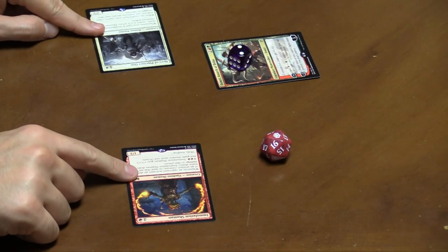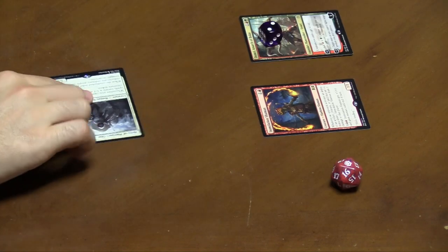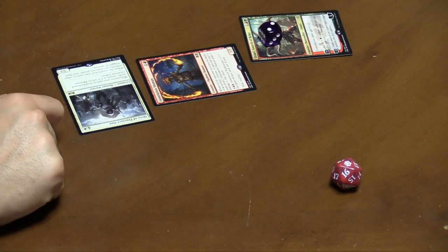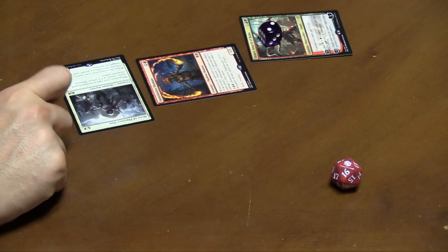So I can attack the Planeswalker with this creature and their life total with this one. When a Planeswalker is attacked, the Planeswalker's controller can block with any of their creatures as normal, and the creatures will just deal damage to each other.